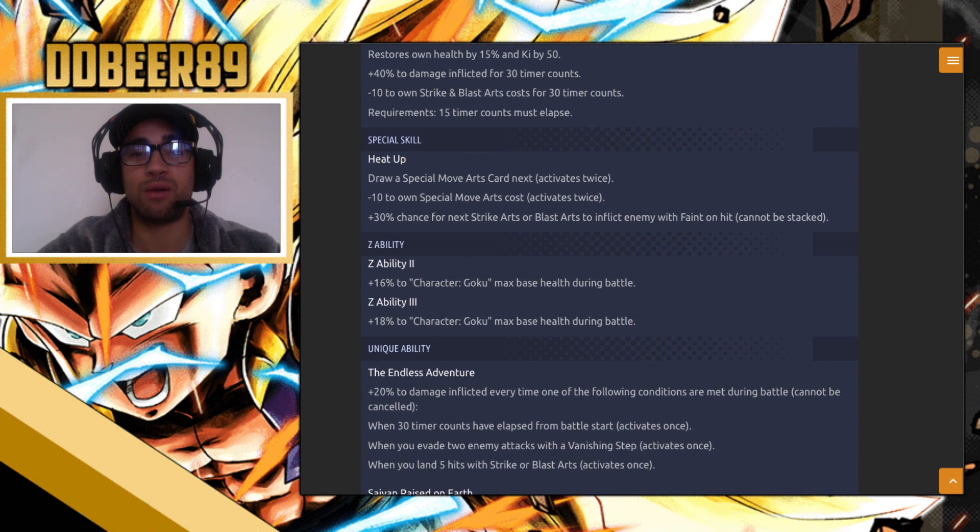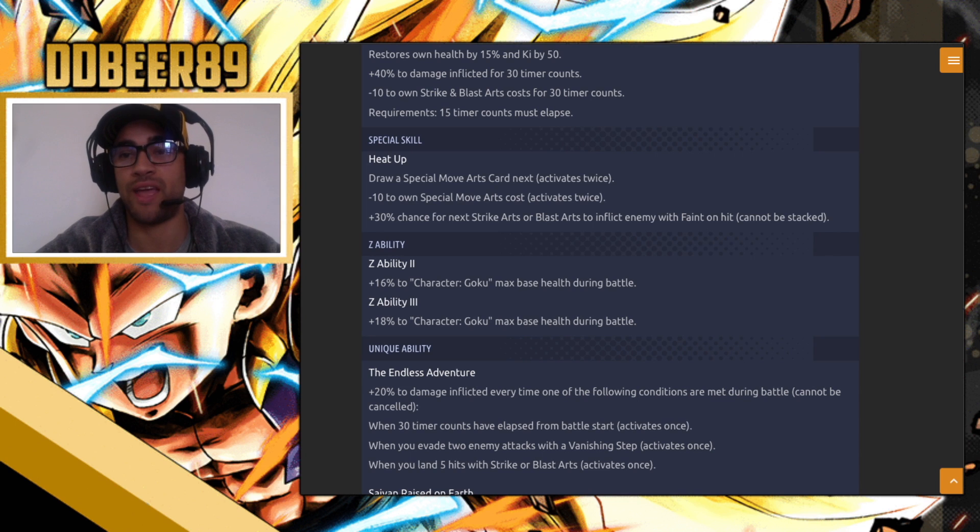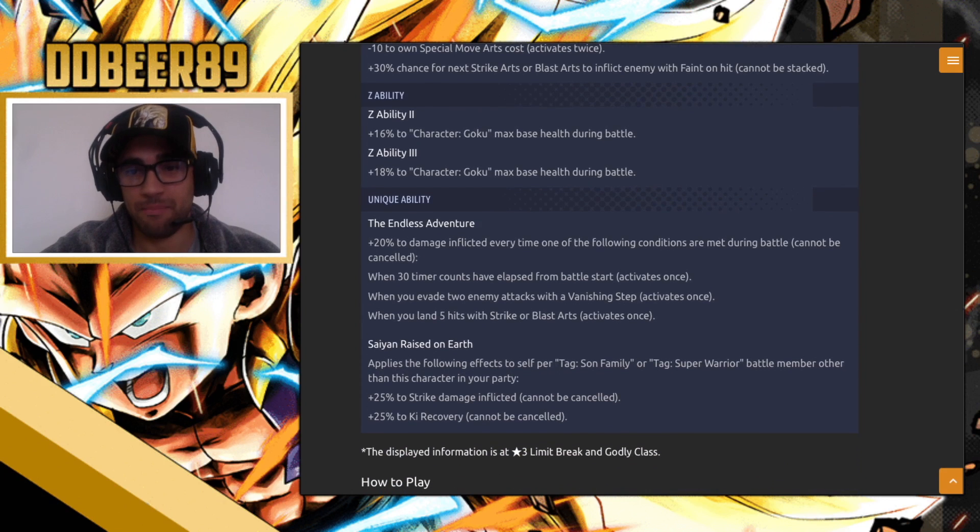His special skill is Heat Up — he draws a special arts card on the next move, active twice, minus 10 to own special moves arts cost active twice, and plus 30% chance for the next strike arts or blast cards to inflict enemy damage to faint on hit; it cannot be stacked. He's got decent Z abilities: plus 16 to Goku characters' max base health during battle and plus 18 to Goku character max health during battle. He pretty much buffs Goku characters and some family characters.